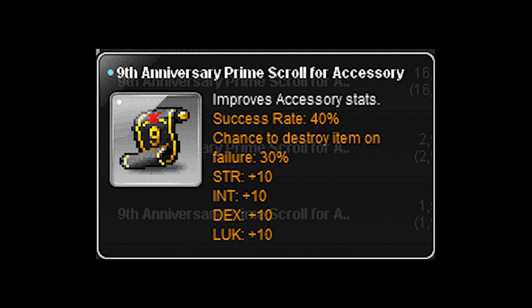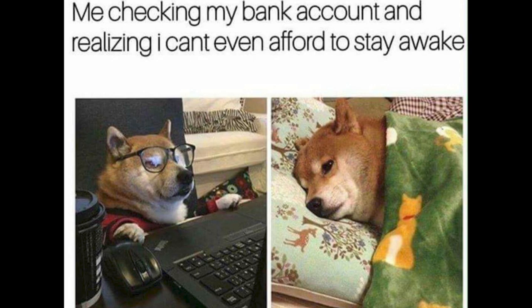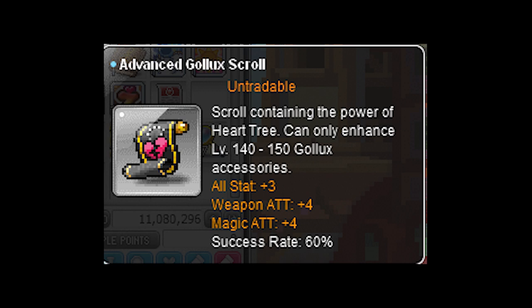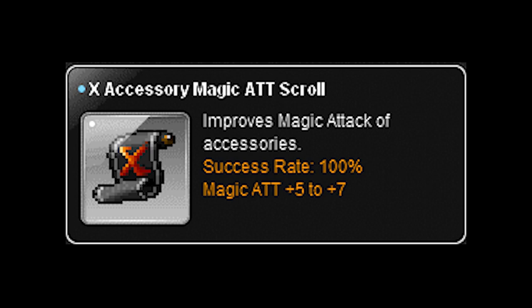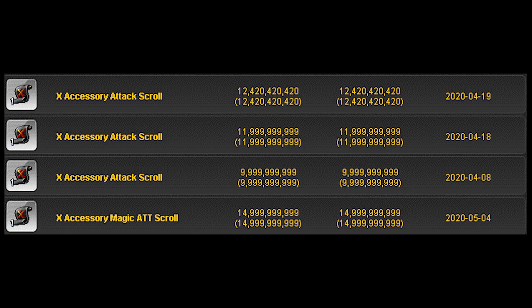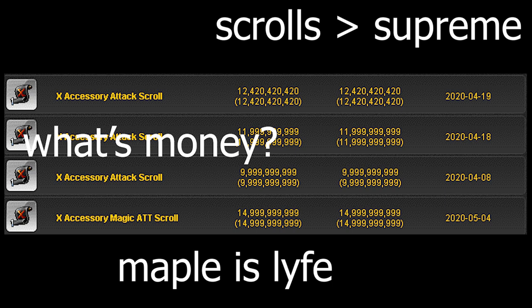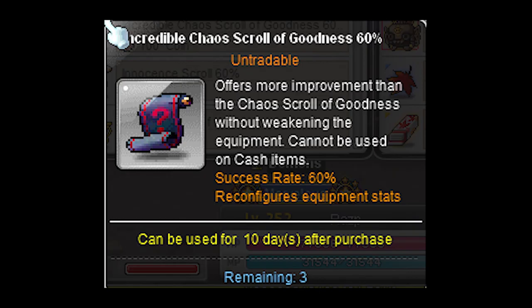There are also prime scrolls for accessories, but I'm personally not a big fan because priming costs a lot and I'd rather spend my money on attack scrolls that can be cheaper and add a higher stat equivalent. For Golex equips, which make up a majority of best-in-slot accessories, you want to use the advanced Golex scroll because they each add a whopping four attack and three all-stat. There are also x accessory attack scrolls, even better than premium scrolls, but if you're going to perfect your accessory at those prices you might as well go for ICOGs.